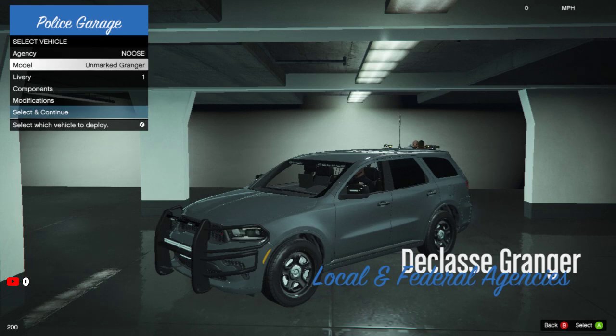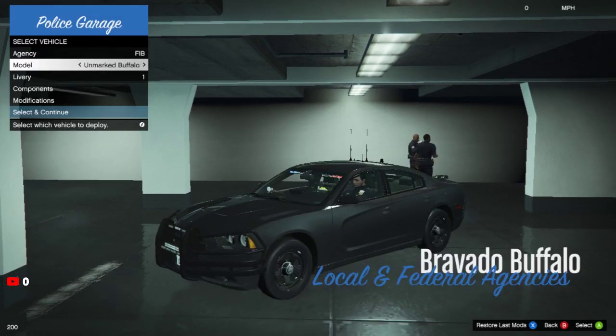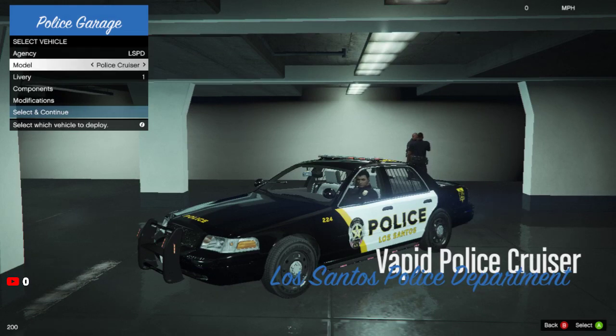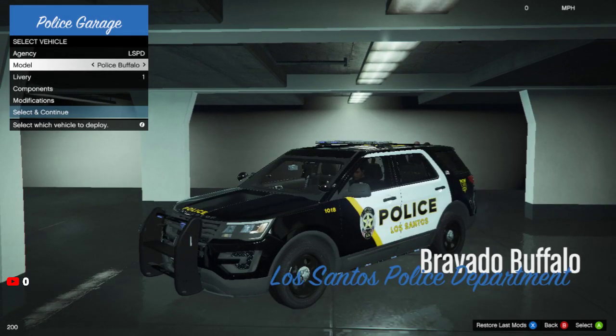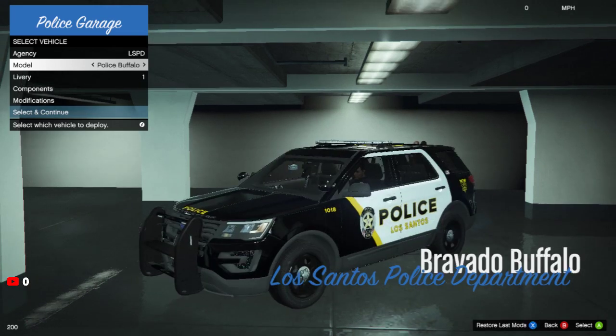I got the Durango here that replaces the Granger, and then also for FIB we got a 2014 Dodge Charger. This one's one of my favorites, but I want to go ahead and use the LSPD car pack here — it's based off of the police department down in El Paso, Texas. So this one we're gonna go ahead and use.